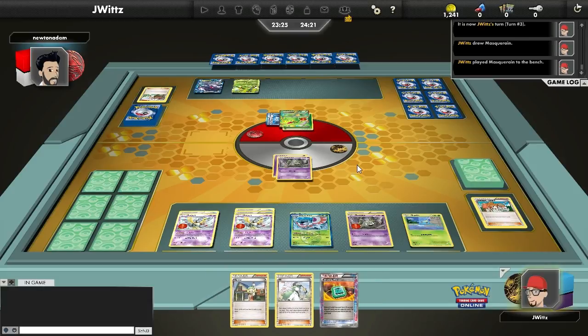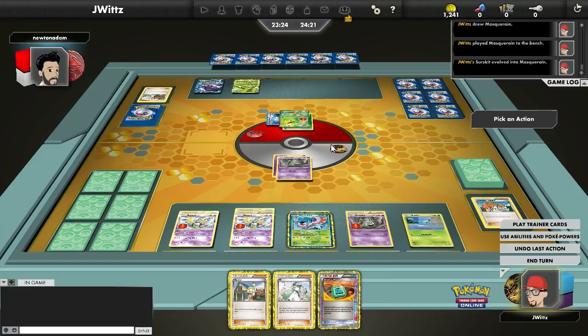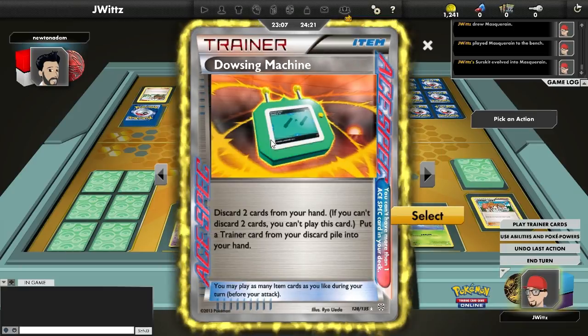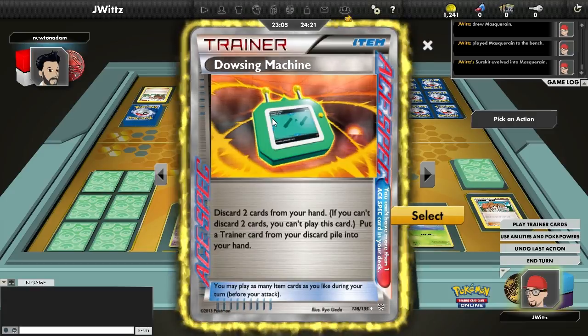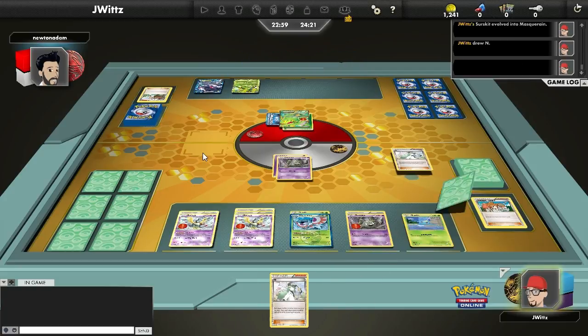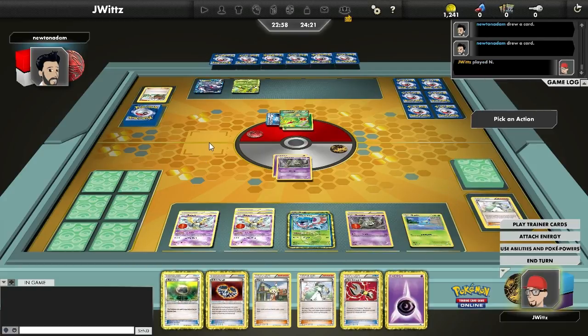I also drew Masquerain, which is really nice. With Tool Reversal you can just move tools whenever you want when you have Masquerain in play. Sometimes you're going to be loading up those Sigilyph because they can hold four tools at a time, but you don't always necessarily have the ideal tools on them. Right now I want a Silver Bangle on my Active Trubbish. I don't have one on either of my Sigilyph, so no reason to move things. I'm debating which supporter to play — use a Dowsing Machine, discard two supporters and get Juniper?